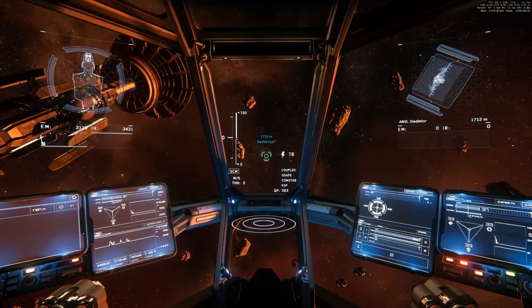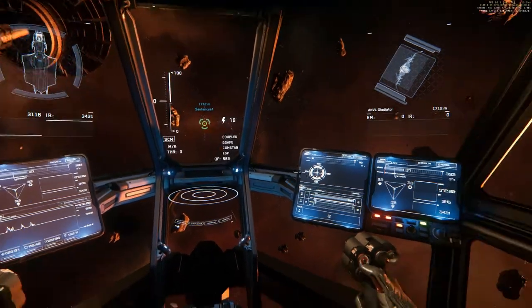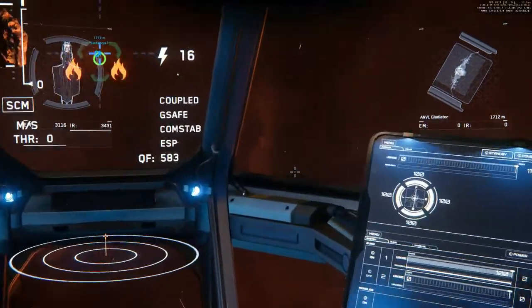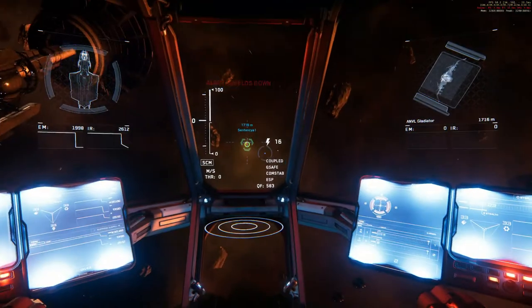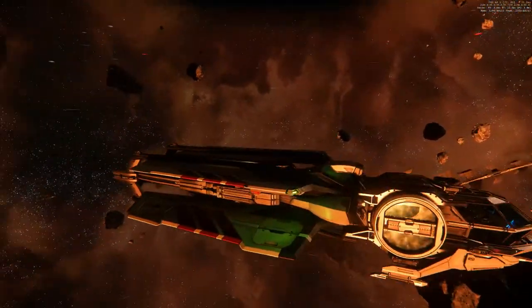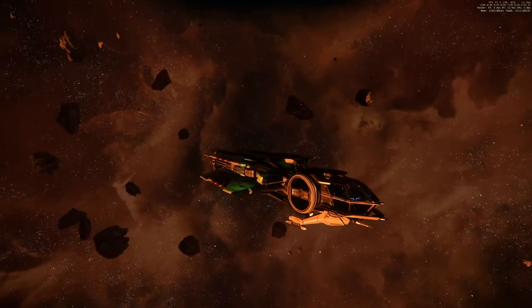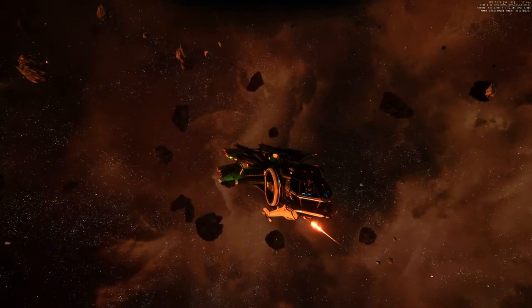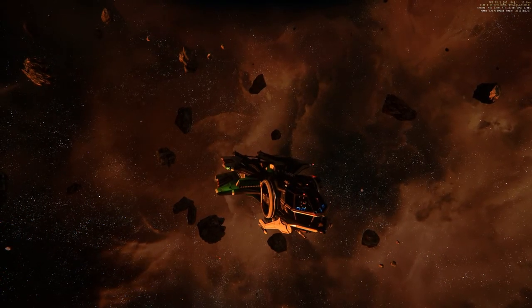Aurora MR — two size 3 missiles to the front. Shields one side down, stern at maximum. And I guess we lost at least one gun again. Yeah, we lost the left gun again, and the remaining gun doesn't really fire like in previous tests.